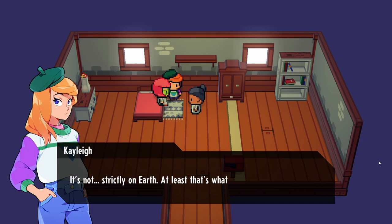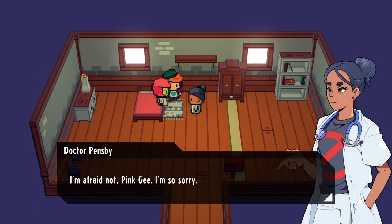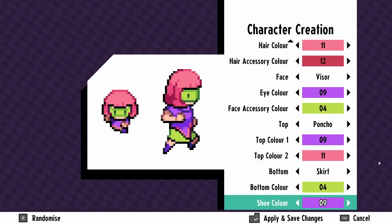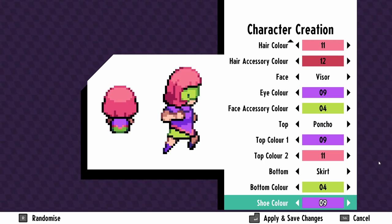The most exciting thing that happens is that Kaylee tells us to change our outfit because we're out of fashion. I picked this outfit which is like a neon Velma — because who doesn't love Velma? And it's pink and green. I love it.